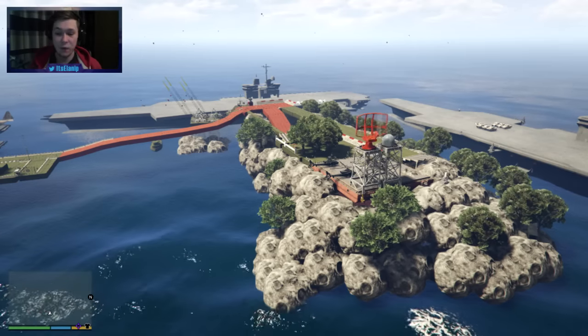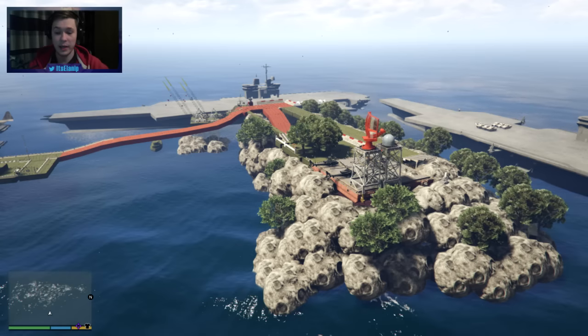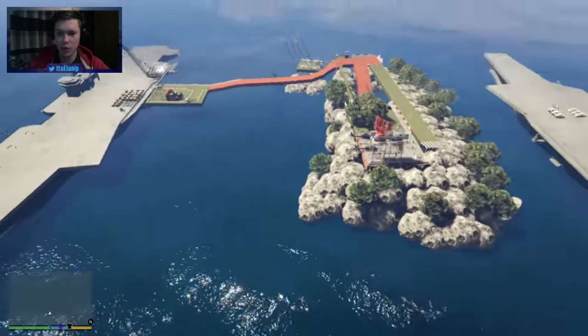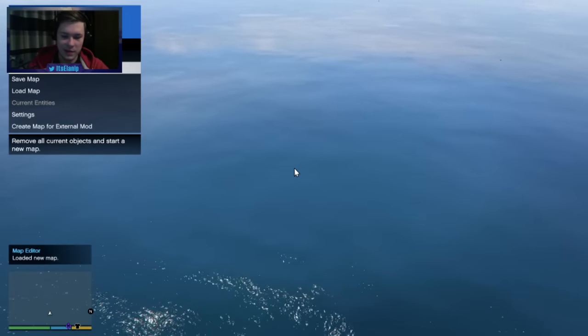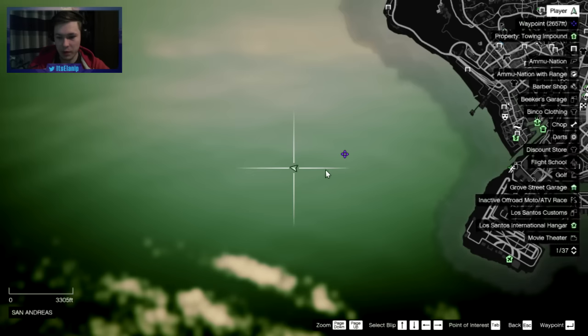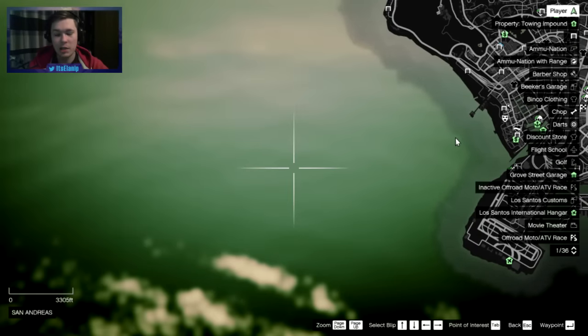Well guys, that's really it for the navy base. Let me know what you think of it — did you like it? Let's get a little good view of it all. Let's get rid of it and see what disappears. Obviously everything's going to disappear because it was on water, so that's kind of cool. You can see how far away this actually was from the map — it's pretty out there in the water, which is pretty cool. I'll see you in the next video guys, thanks for watching, subscribe for more, and bye.